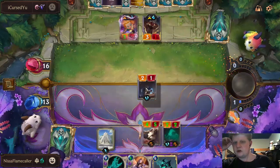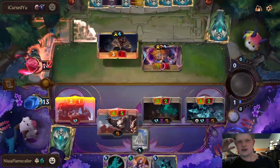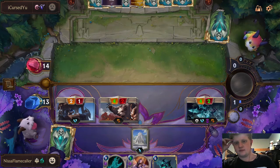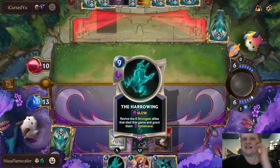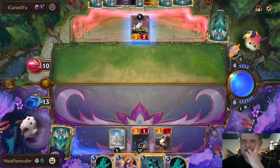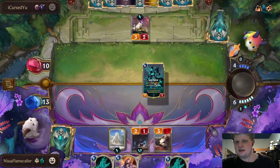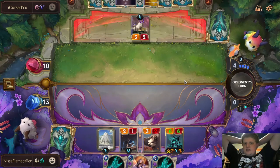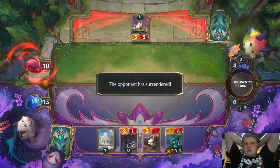This lets me remove both of their champions, and I still get to hit for a lot of damage. The Grand Plaza is a card. Mountain Goat — I think I just play Hecarim here and then open attack next turn. That's just a ton of damage smashing into their face, because I'll get two Ephemeral units plus my Shark back. The opponent surrenders.